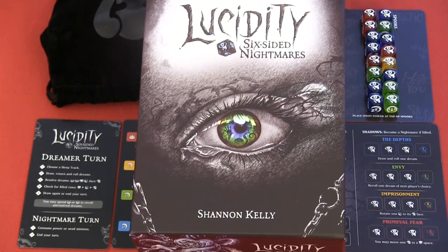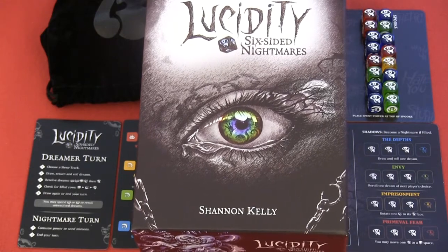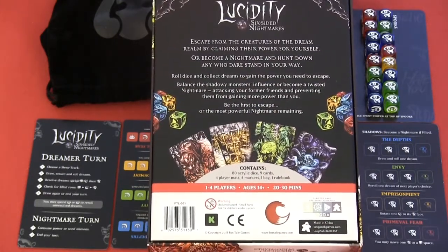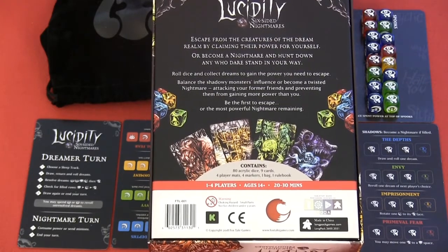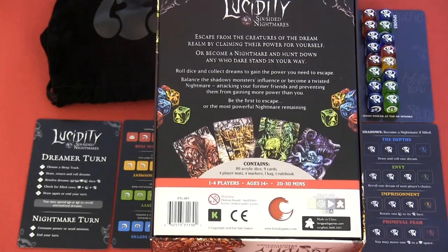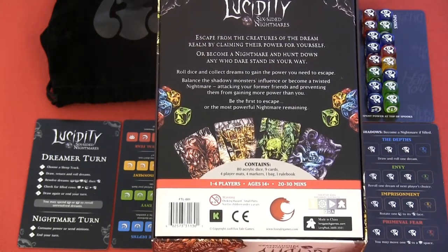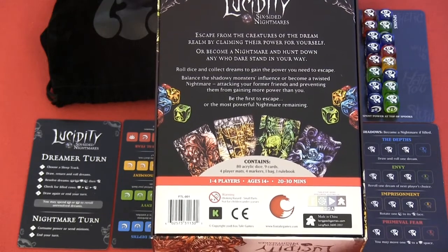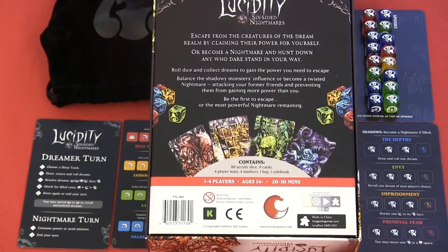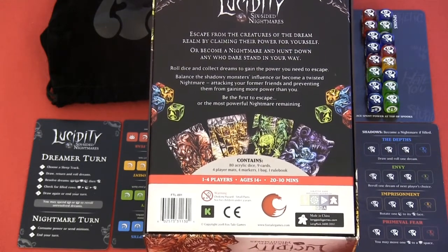Hi, I'm Helle. Today I will play Lucidity: Six Sighted Nightmares, and I will play the solo version of the game. The game is for 1-4 players at the age of 14 plus and takes about 20-30 minutes to play. This is a press-your-luck game and we are trying to escape from creatures of the dream, or we can become a nightmare — but not in the solo version. Only with 2-4 players can we become a nightmare and hunt the others.